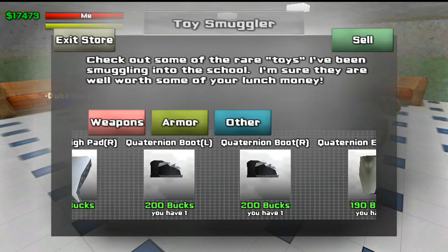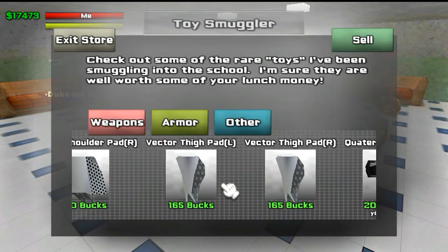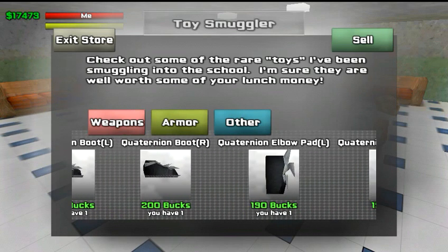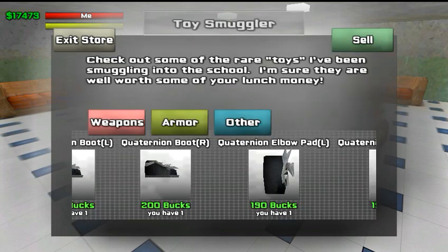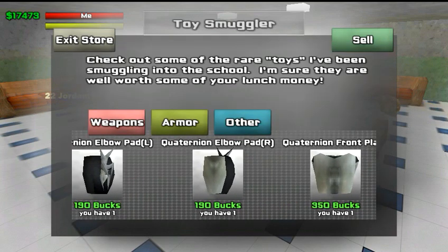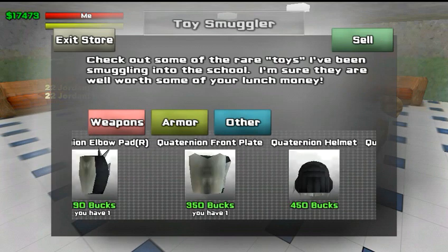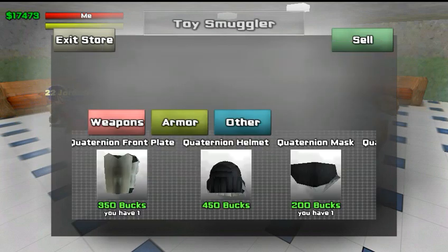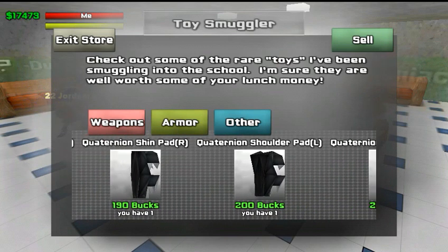Sometimes you got to mismatch armor in order to get the most protection. Like this boot — you got to be level 21 to wear it. Same thing with the elbow pad. The front plate you have to be level 24, and the helmet you have to be level 25. See, it's staggering. So that's why you see some people with mismatched armor — because they're wearing the best armor they can with the level that they have.